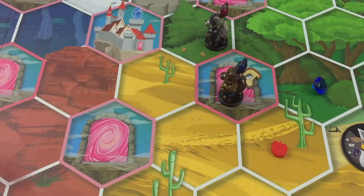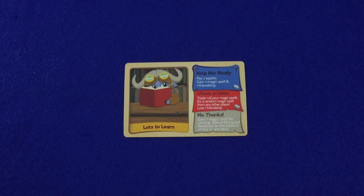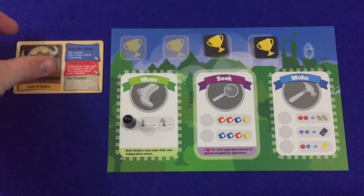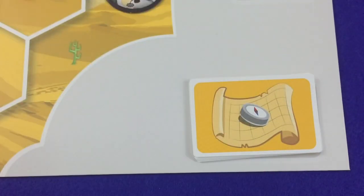After completing a move action and any resulting pie fights, if either of your seekers are on a space containing a quest token, remove that token and draw one quest card. If both seekers are on a space with a quest token, then the player chooses which quest token is resolved first. Upon drawing a quest card, the player must immediately choose to either resolve the quest by choosing the first or second option, or choose the no thanks option. If the player resolves the quest, she'll keep the quest beside her player mat. If she instead chooses the no thanks option, the quest is placed at the bottom of the quest deck. Keep in mind that the no thanks option does not resolve the quest.